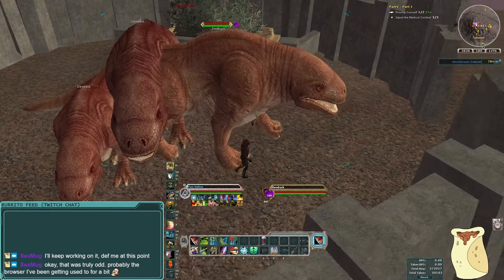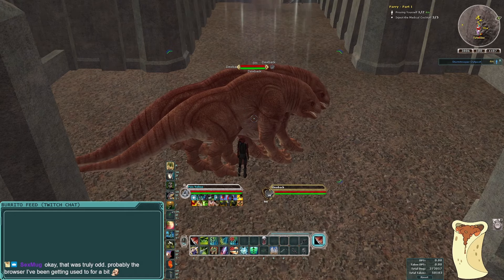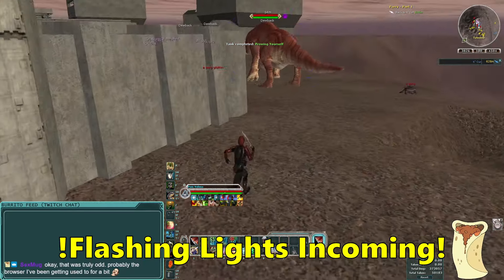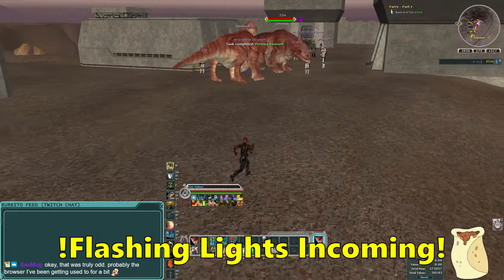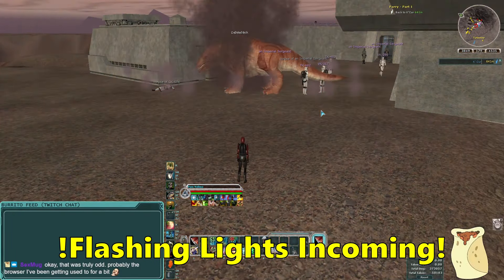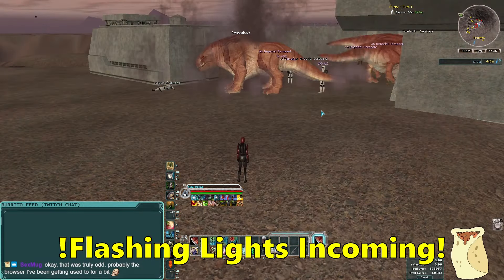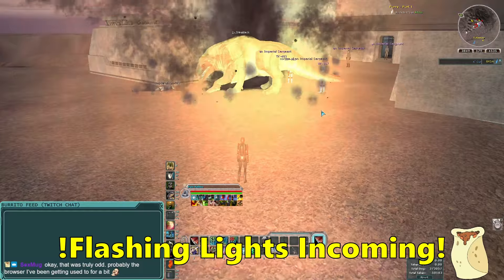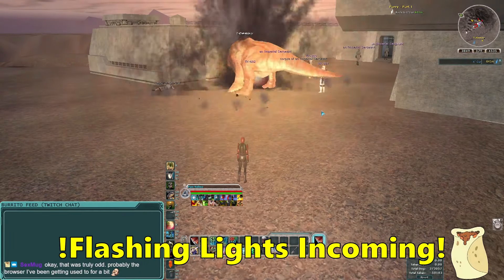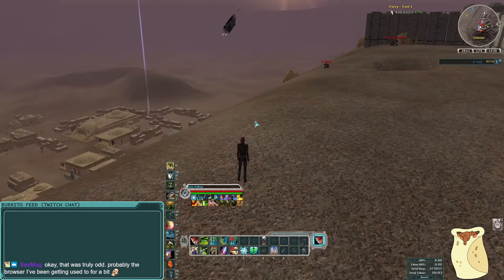They get really big all of a sudden — going from level 49 to level 100 with two and a half million health. I wouldn't want to fight one of those. We've got to do two more. The dewbacks get pissed, run out, and go into the base to attack some of the stormtroopers, and then they just explode. My imagination is that that's the Imperials retaliating, culling the herd. But it honestly just looks like we amped up the dewbacks and they ran in and exploded on the Imperials — that's my headcanon from now on. That's bright, maybe I should have put a flashing light warning up. We've completed our initiation.